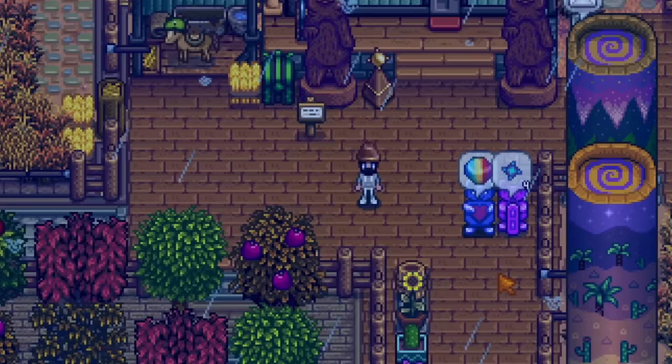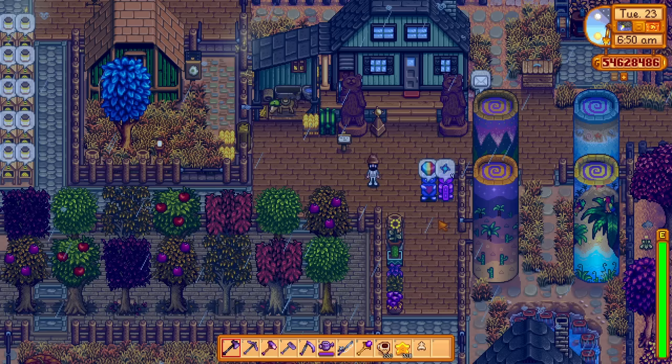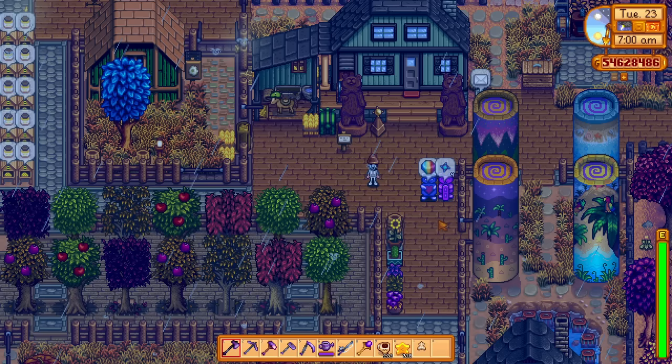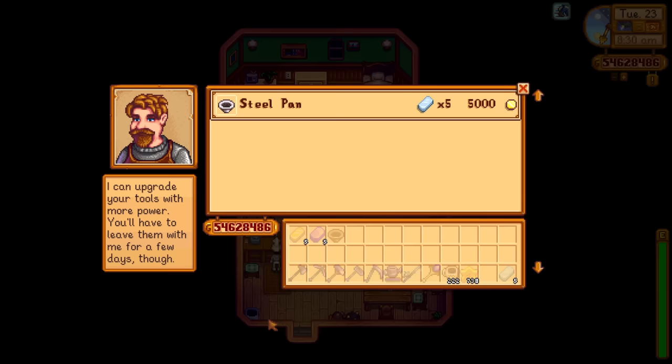Something so small but incredible has happened in the 1.6 update: we can now upgrade the copper pan. We can go all the way to the iridium stage, and once we get there, you can even enchant it to give it some special buffs. We're going to cover it all today. I'm going to get myself a new shiny purple iridium pan, max it out and buff it up and see what happens.